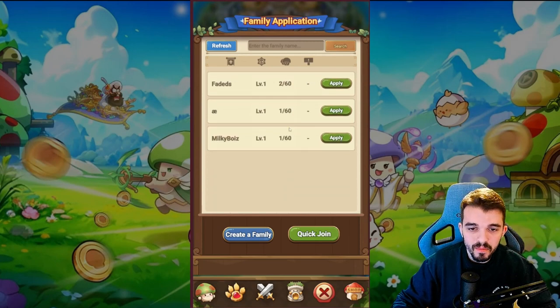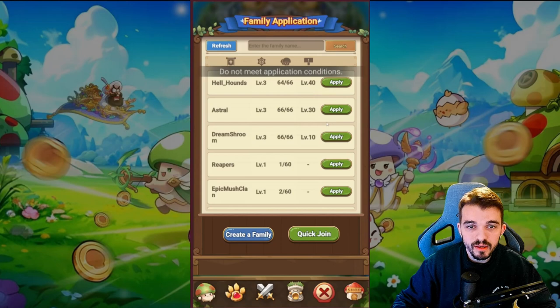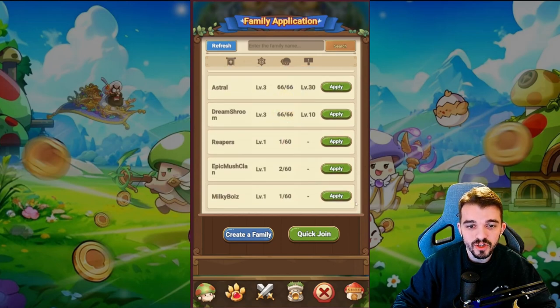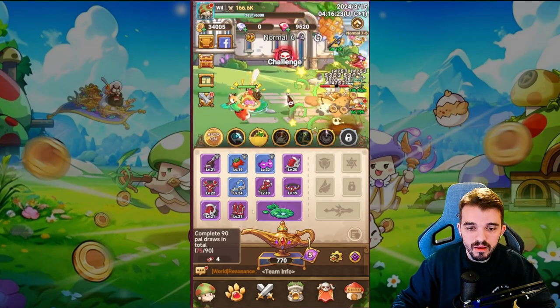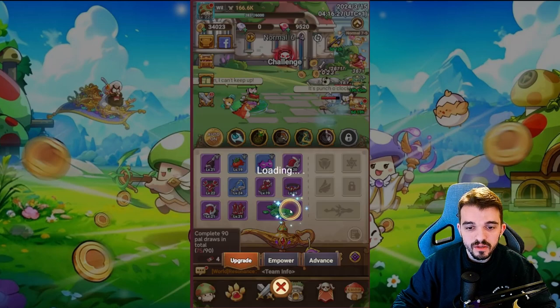There's also a guild system — they call it Family. You can join a guild to get extra benefits, though it requires level 40 to access the one I was looking at.